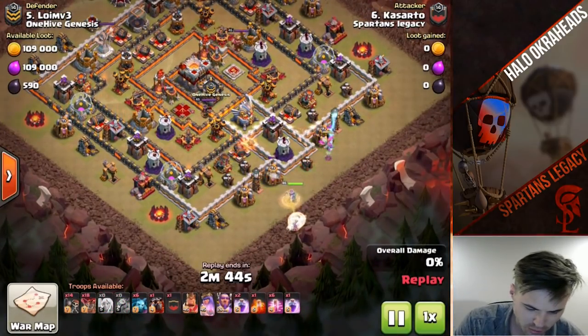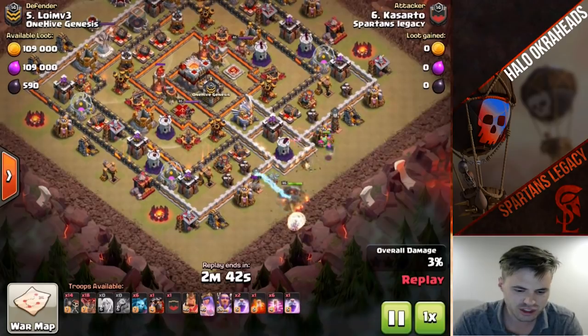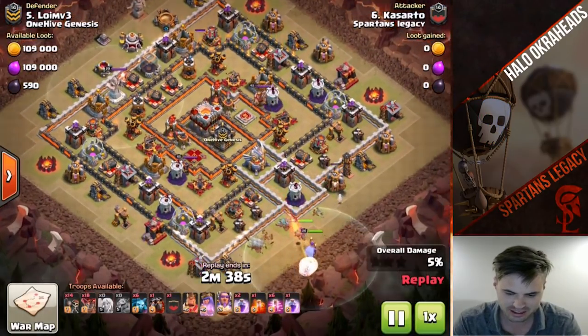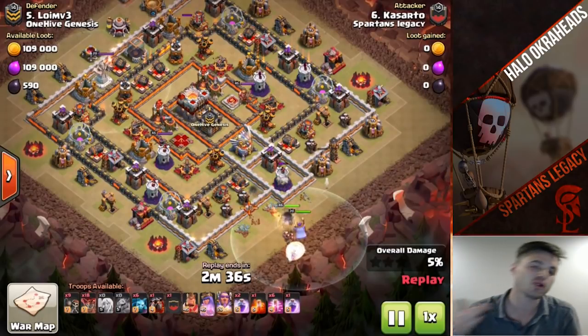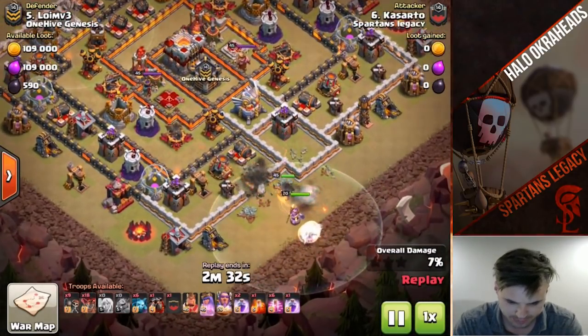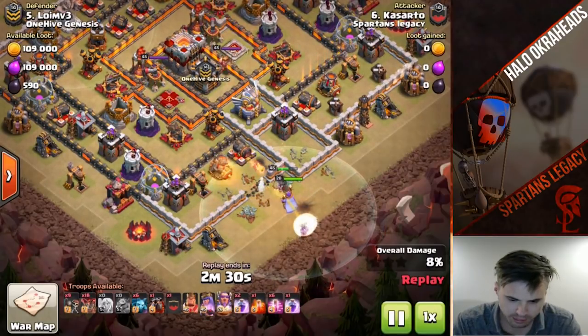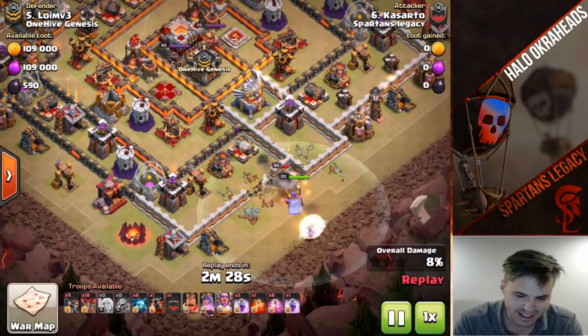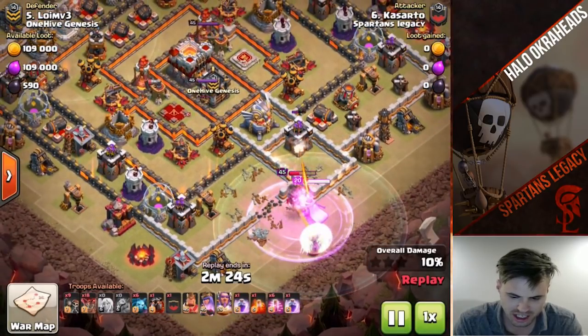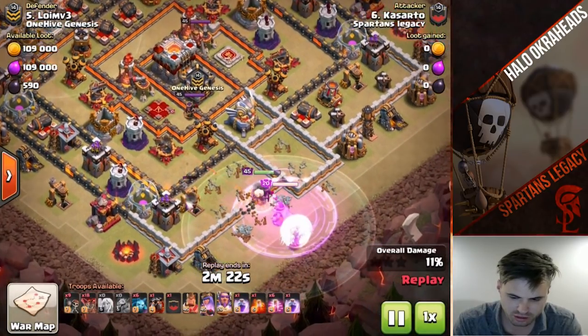Look at this beautiful wall break. You would never start your queen walk on the 12 o'clock or 9 o'clock side - the infernos are over there. You want to work towards the inferno towers. He's going to wall break here, break into this first compartment, get the EA, get the CC as well, and he's going to need some rage spells to get all these troops down.